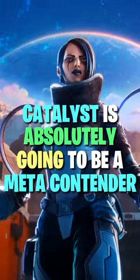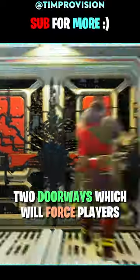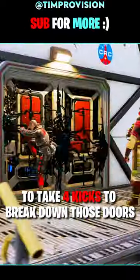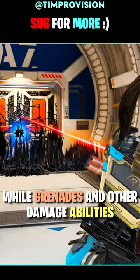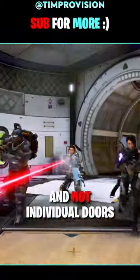Catalyst is absolutely going to be a meta contender. Her passive, Barricade, allows her to reinforce two doorways, which will force players to take four kicks to break down those doors, while grenades and other damage abilities still act the same. This also means two doorways and not individual doors.